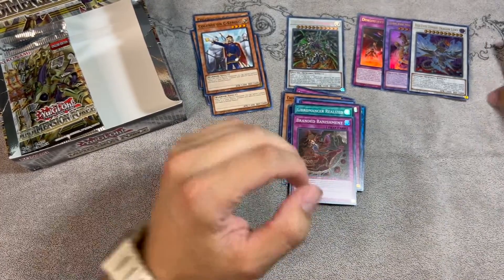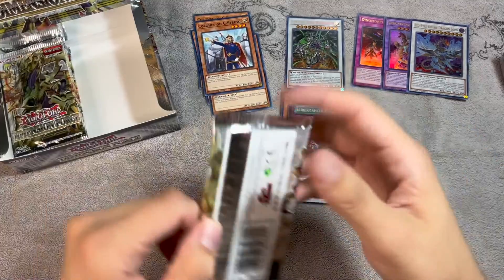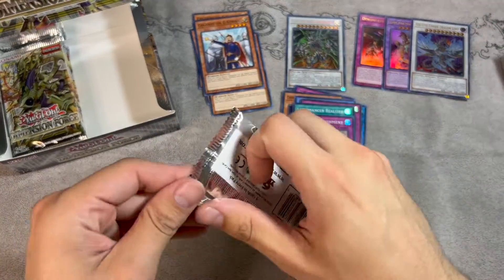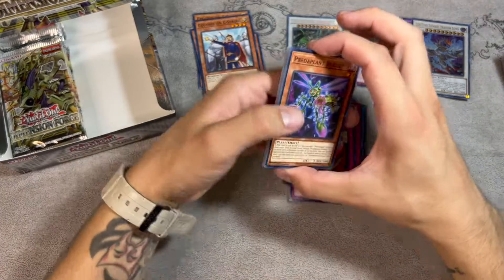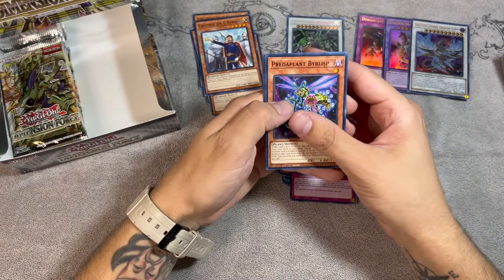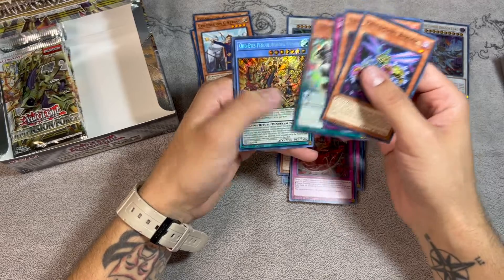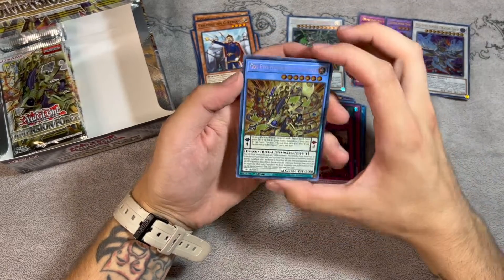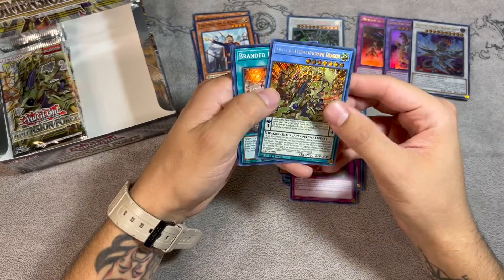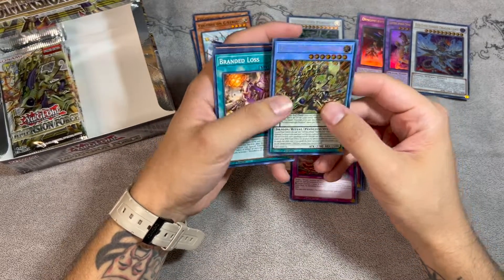We don't like Despia on this channel — don't ask for a Despia list because I'm not posting one. I don't like the deck. I've never been a big fan of fusion summoning — it's a cool mechanic but just whatever. And speaking of a bad mechanic, our secret rare is Pendulum Graph Dragon. That's a lot of writing on the card and it's just not the secret you wanted. Oh well.